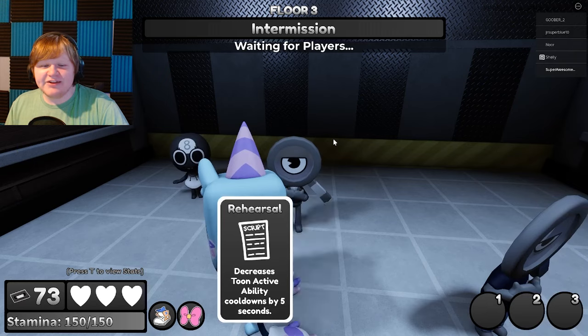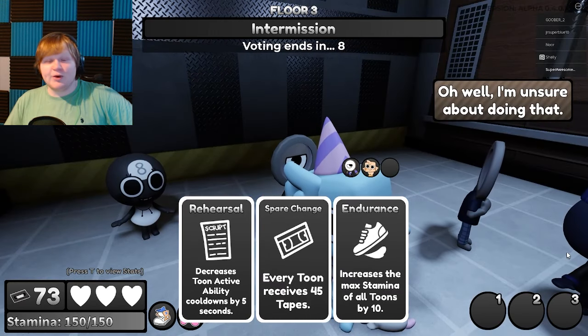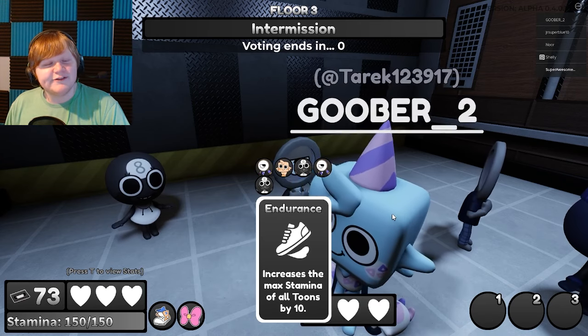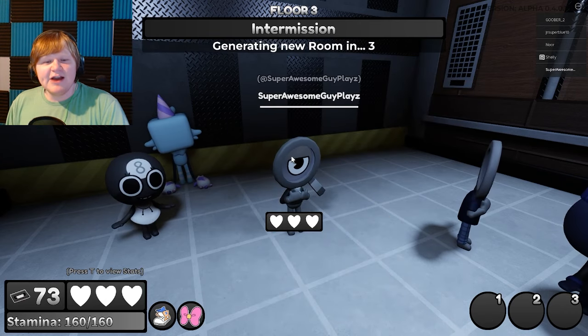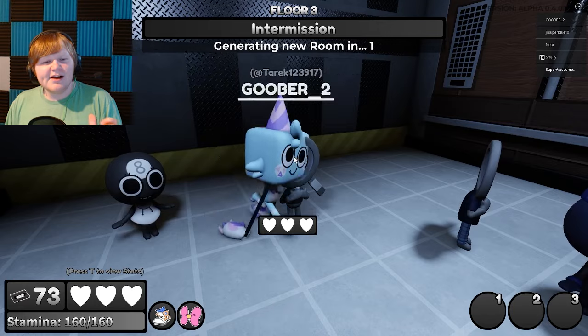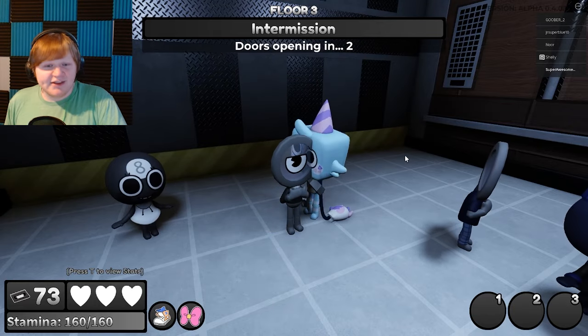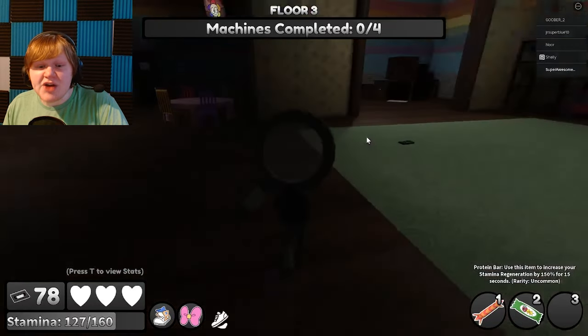I'm gonna eat my sadness away — I can't eat my sadness away, they took the freaking Cola. I used everything, I have nothing now. It's kind of overpowered — if GG can just take your items, like if you have a Cola and you're out of stamina trying to use it, she just takes it from you and you have nothing. We got another GG though, I'll take that any day of the week.